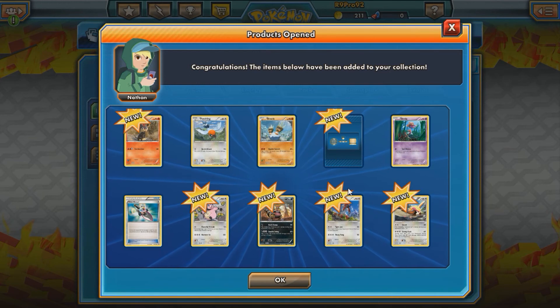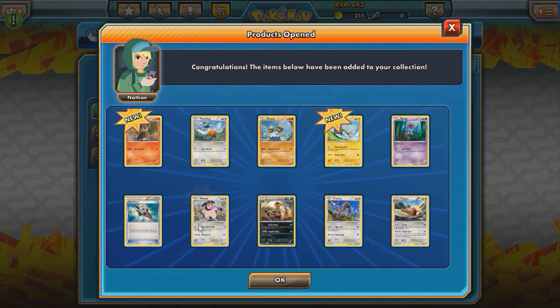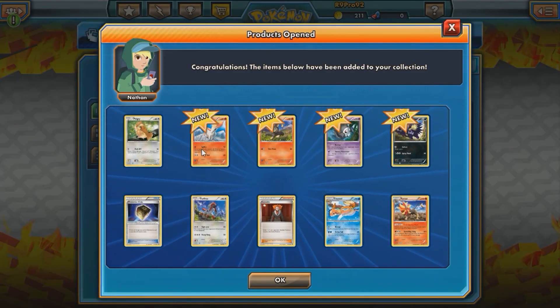Two more Flash Fire packs: Pidgeot, Furfrou — nothing too great. Last Flash Fire pack — and we got a Pyroar, that's pretty sweet! Pretty cool, pretty cool.